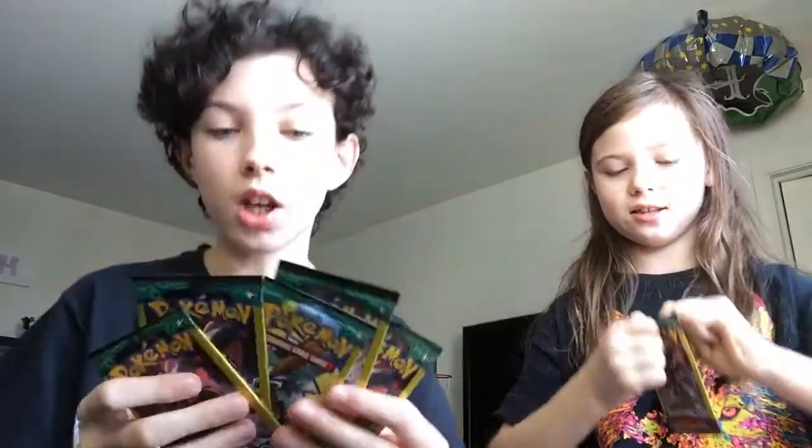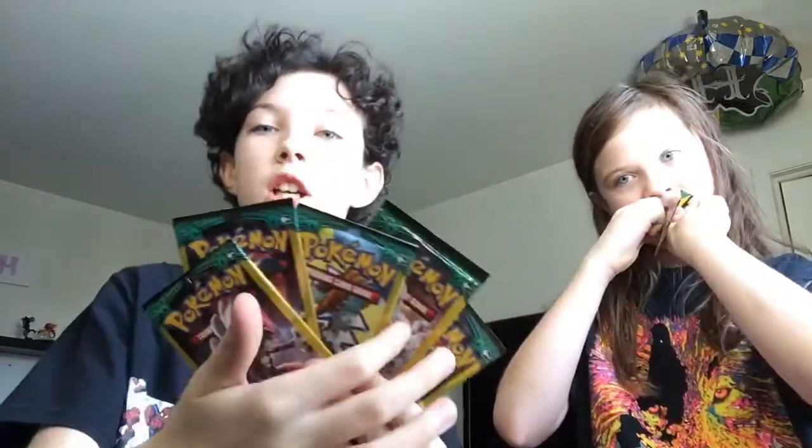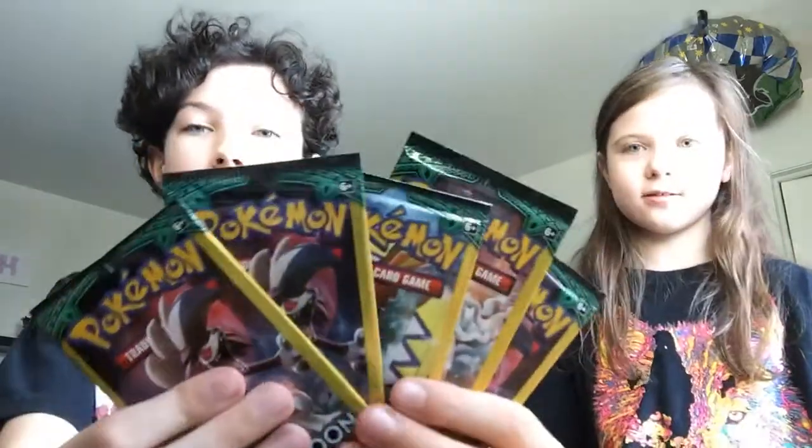Comment down below if you think there's going to be a GX in one of these packs, and if so pick a number between one and five. If we get a GX, we get free chicken nuggets — probably not, but you never know. A whale oil — I remember getting him in a different form. This is the evolved form.